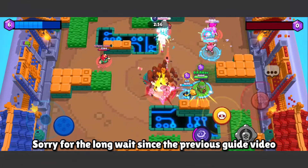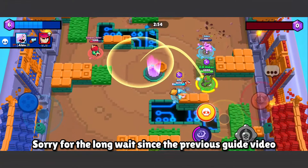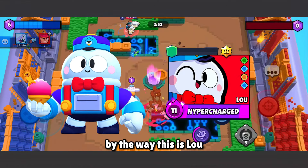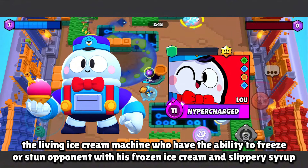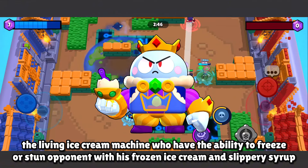Hello everyone, sorry for the long wait since the previous guide video. This is Low, the living ice cream machine who has the ability to freeze or stun opponents with his frozen ice cream and slippery syrup.